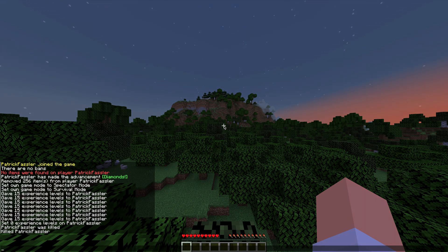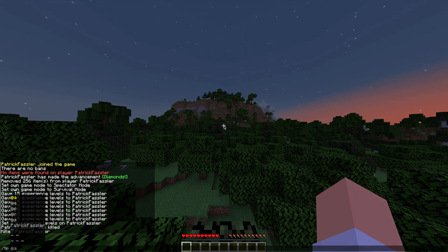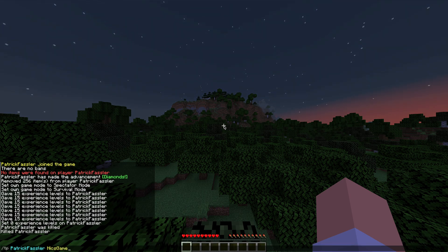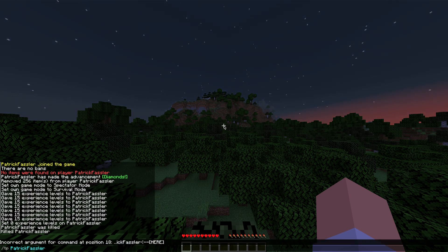If you want to teleport two players close to each other or teleport yourself to coordinates, you can type slash tp followed by the first username, then the coordinates you want to go to. You could also type another username here, and that would teleport you to that player. Likewise, we can type coordinates, so I'll do 1000, 0, 1000.